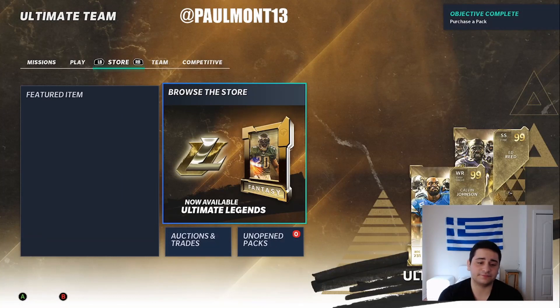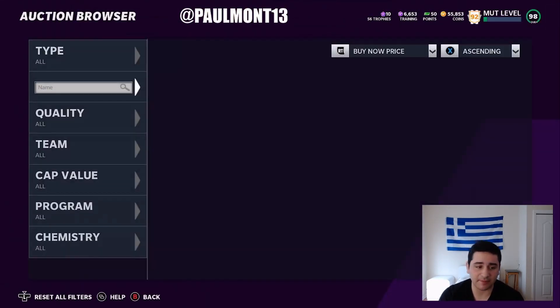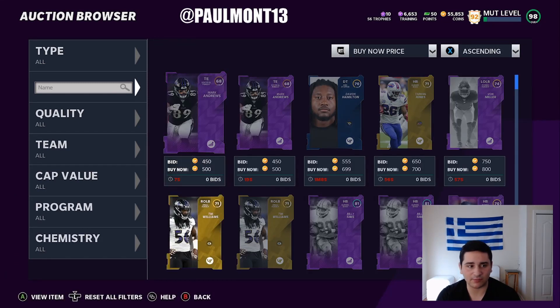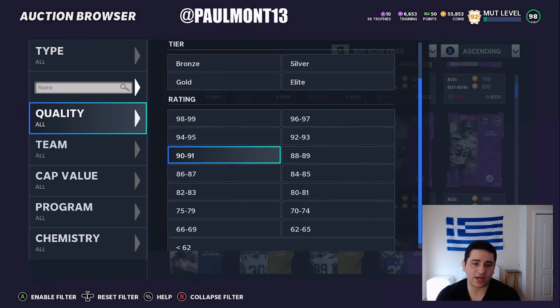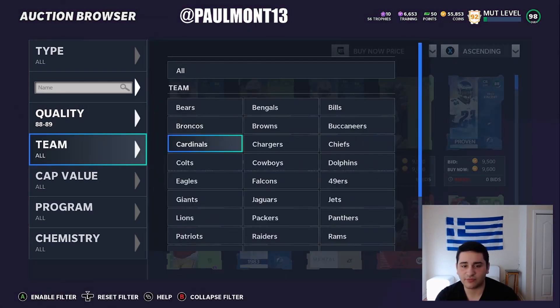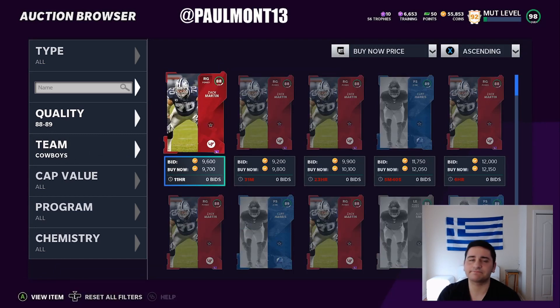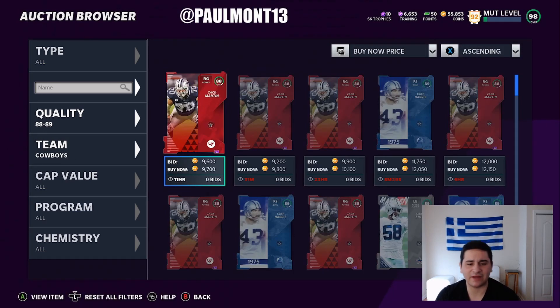We have a lot to talk about. This is probably one of the best coin making methods I've ever come across. Also, we got new 98 overalls — go get those free 98 overalls, you're going to need them. Free 98 Zeke, Shaq Griffin, Justin Reed, and some receiver — I forget his name.